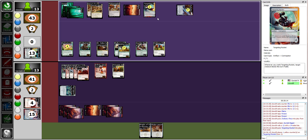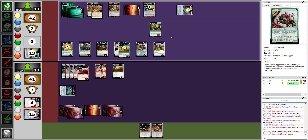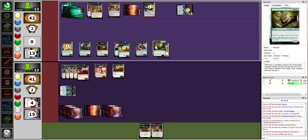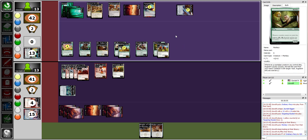Targeting Rocket says whenever you crank it, target creature must block this turn if able. Now that the pony ability is resolved I get the Jumble Morph ability — I go to my library and attach the monkey to my pony. It is now a Monkey Pony and it gets plus two plus two, making it a four five.